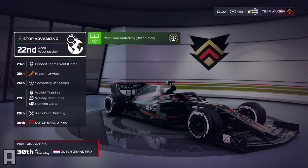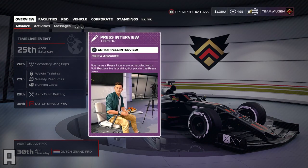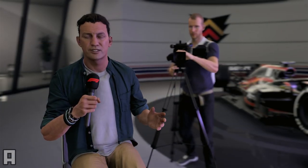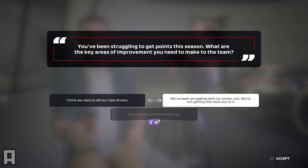Advancing through the time, you can see our chassis upgrade came through. And then we go on to a press interview with Will Buxton to have a little chat about how the season has gone so far. Obviously getting towards the European part of the season, we're back in our HQ. He asked us quite a tough question - he says you've been struggling to get points this season, what are the key areas of improvement you need to make? The two answers would either make our driver unhappy or our power unit department unhappy.